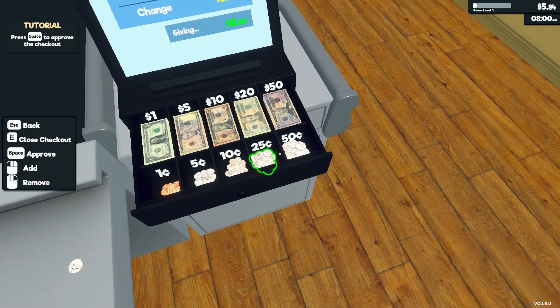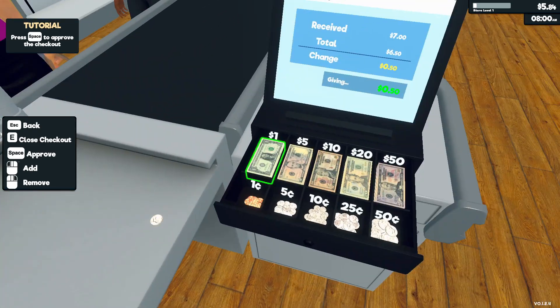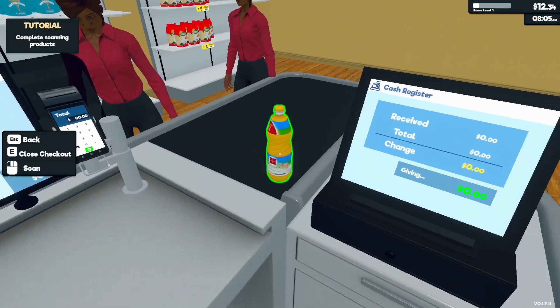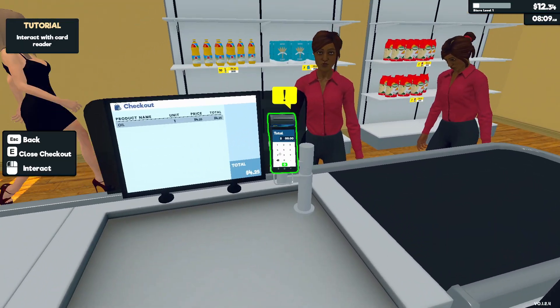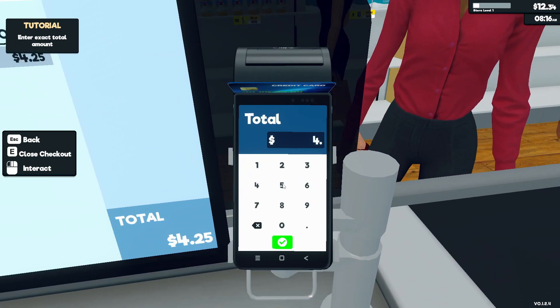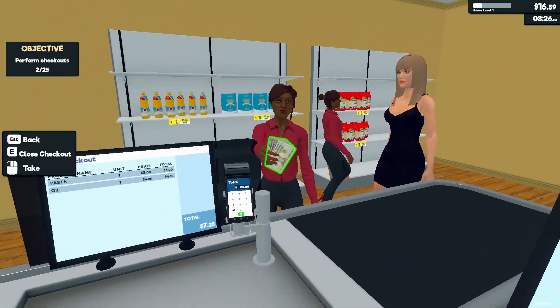Yeah, that's what she wants, fifty cents. Oh you gotta click space. I gotta do card. Four twenty five. Alright I think I've got this.